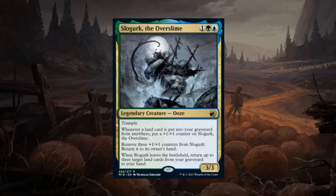Slogurk, the Overslime is a three mana 3/3 legendary ooze rare with trample. Whenever a land card is put into your graveyard from anywhere, put a +1/+1 counter on it. Remove three counters to return it to its owner's hand. When it leaves the battlefield, return up to three target land cards from your graveyard to your hand. Blue-green does have a few ways to mill itself and put lands into the graveyard to grow it. Even if we evaluate it as just a 3/3 trampler for three with slight upside, it's still okay — probably C+, and if you have a lot of self-mill it goes up in value.